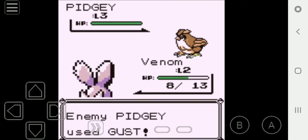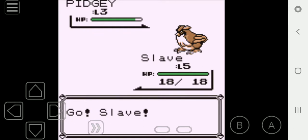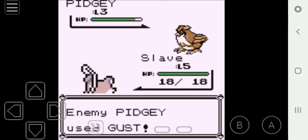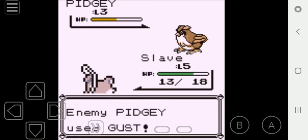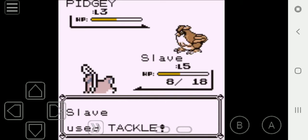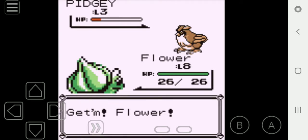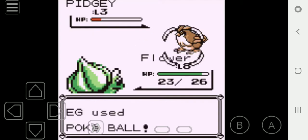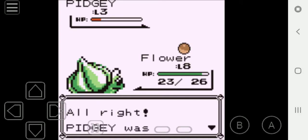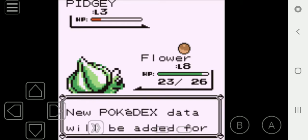Venom still doesn't like me yet, so it's going to keep getting hit by Gust — that is not good. So I have to switch out to Slave. And of course it gets a critical hit against us. I'll weaken it a little bit with Tackle, take one more Tackle — and that is exactly where I want it. Safe side, I'm switching out to Flower so I can throw a Poké Ball at it, and Flower can take some hits. Gust does nothing to Flower. I throw a Poké Ball — three wiggles and Pidgey was caught!